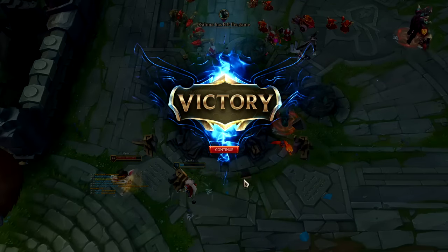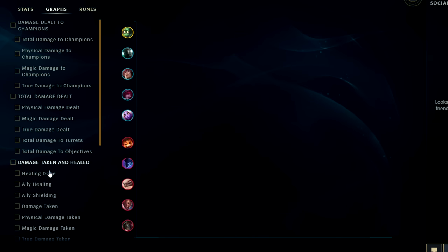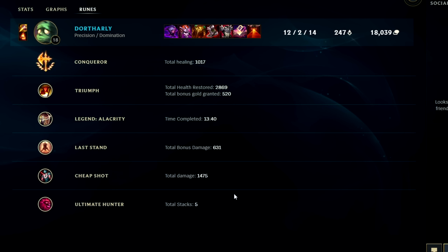Looking at the graphs - damage dealt, damage taken, runes. We were one of the highest damage dealers, basically tied for second. For damage taken we were one of the highest, and self-mitigated we were also one of the highest. All in all, Amumu is in a decent spot iron through diamond. The champion is not holding you back - it's going to be your clear routes and your ganks. His late game is so scary; that huge AOE R if you land a single Q is arguably better than a Fiddle R because with Fiddle you can see the channel and run away. With Amumu it's a straight up long-range Q. If you enjoyed this Amumu video, like, comment, and subscribe - my name is Kingsticks, thanks for watching.